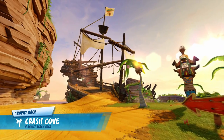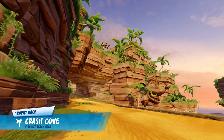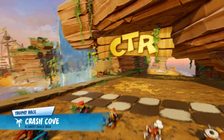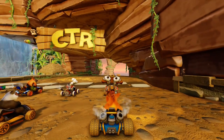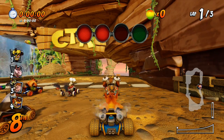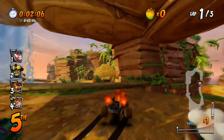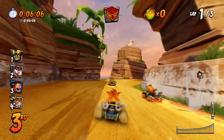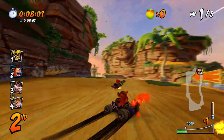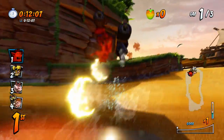Trophy Race, Crash Cove, Sanity Beach Area. Oh my gosh, it's beautiful! They've added so much stuff, like Crash's face etched into the side. Everybody has their custom karts, which I feel like is a little bit off - I would rather them have their classic karts. But everybody looks ridiculous. I missed the good start. I gotta get used to this for sure.